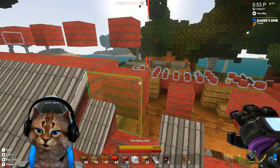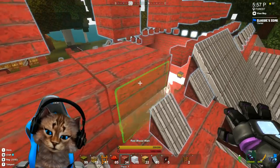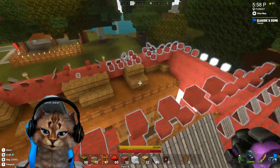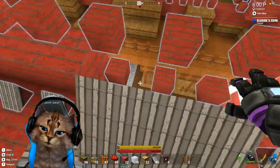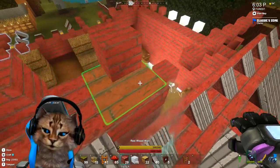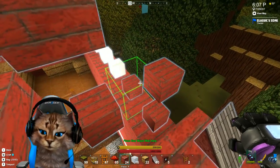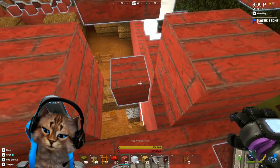Oh, I gotta get some blocks behind here — there we go. And then we'll get some roofing blocks. Whoa — nice. I just love how this is coming. All right, we've got some salt blocks over here — we'll take care of those.